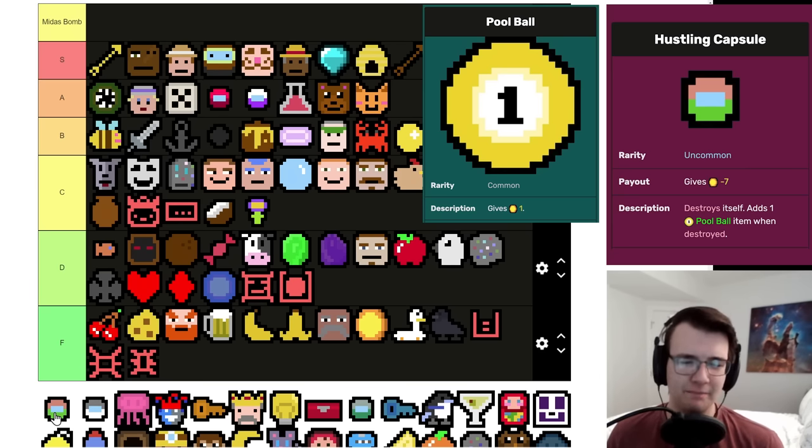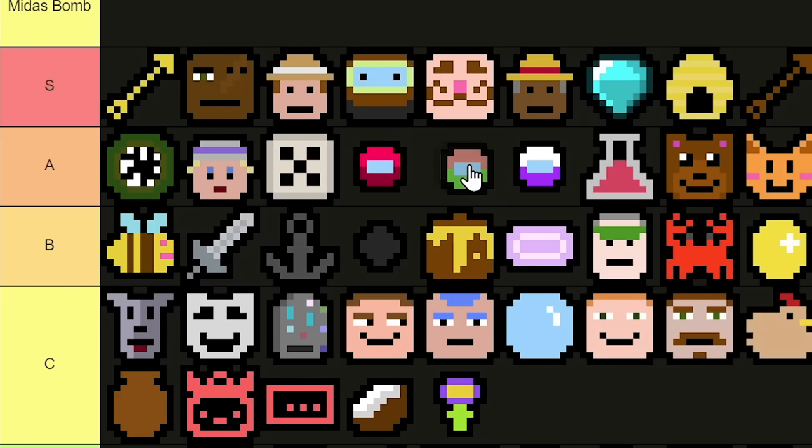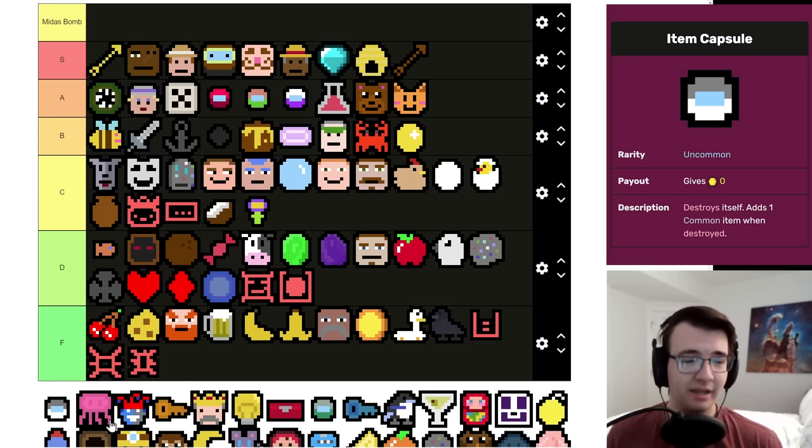Hustling Capsule pays out a lot more than it may appear — it takes seven spins to pay off, but then it's just basically a one-per that doesn't take up a spot on your board. If you get this at rent payment six or seven it'll be worth 30-50 coins over the course of the game, but it's not as much of a game changer as Essence Capsule can be. I'd put it right here.